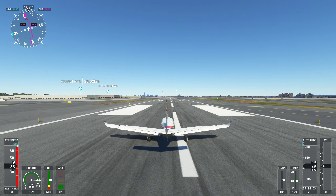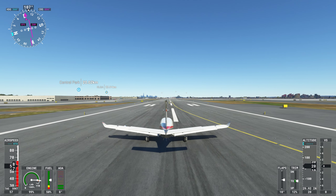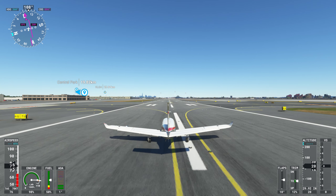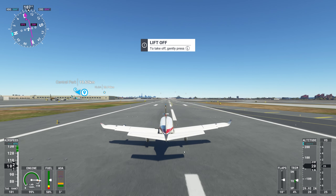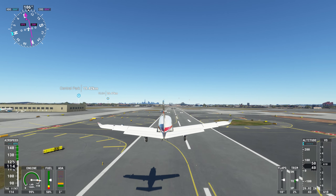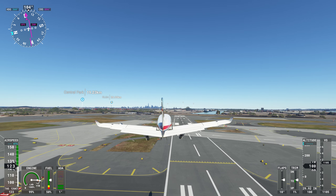It's a bit windy here — it's dragging the plane towards the left. I think if we get a decent speed we can takeoff easily. Let's close the landing gear.